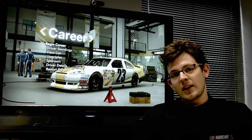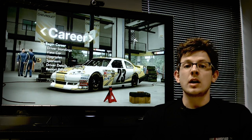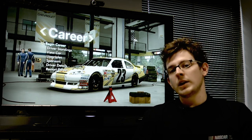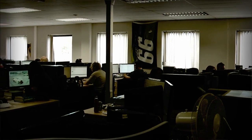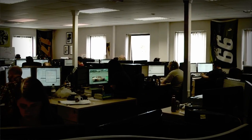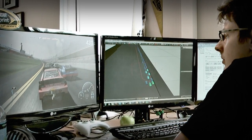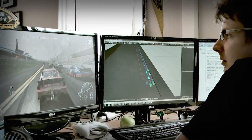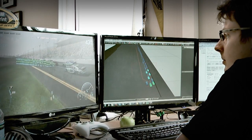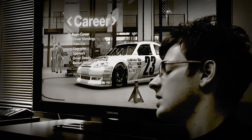With NASCAR The Game Inside Line, the one major focus we had was to get the AI running harder and faster. The biggest thing people wanted out of NTG11 was that they thought the AI was lacking in speed. We've remodeled all the tracks from telemetry data, so they're all totally new tracks. Now they've been modeled better, the cars can run faster, more naturally. The AI take better lines around the tracks and just general raw speed. They're a lot more progressive in this game and we feel it makes for some nice interesting pack racing.